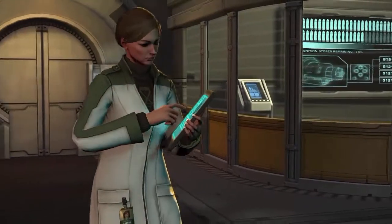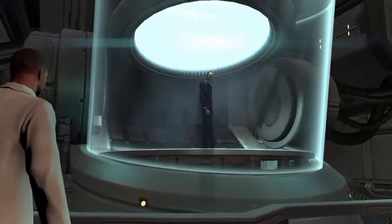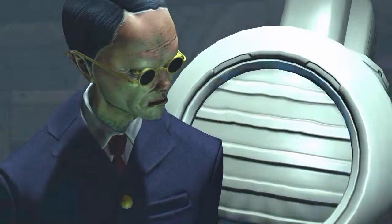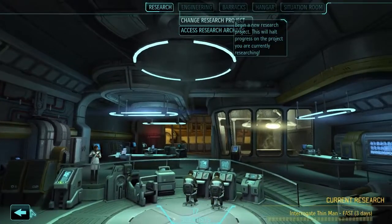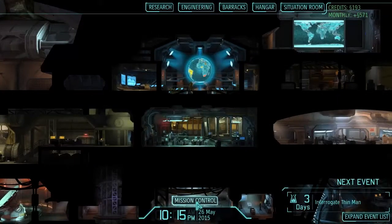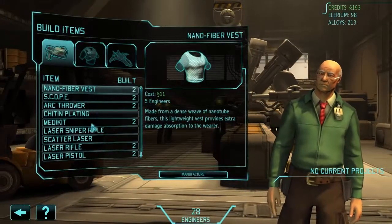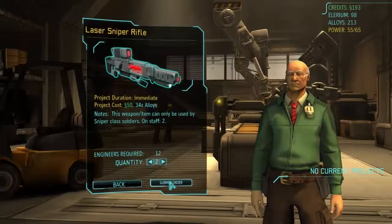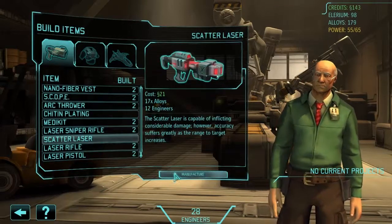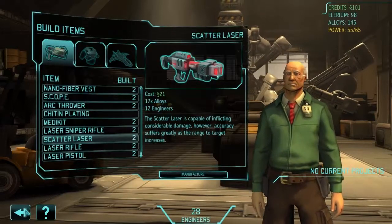Begin project. So that's done. I want to go to engineering, build by items. I want to build two laser rifles and some sniper rifles. Submit order. Two scatter lasers. I think that'll do for now, we've got six of them.